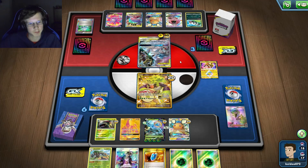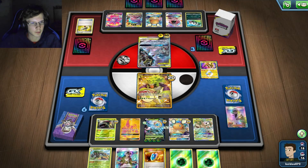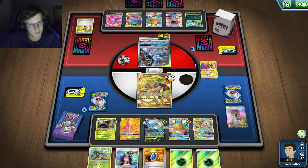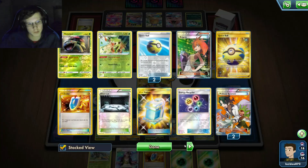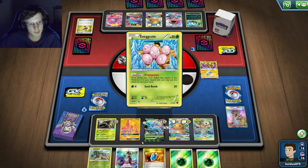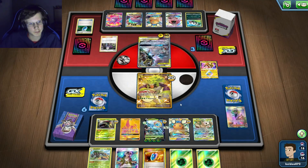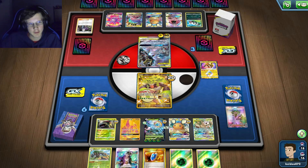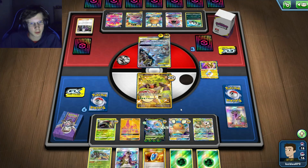What can you do. I gotta do bench damage though. These freaking Exeggcutes - he's gonna use Roxie. Does he have another Great Catcher though? He's already used one. If he kills Rillaboom then this game isn't over yet, because I can still snipe him from the bench. But I literally need my Delmise.